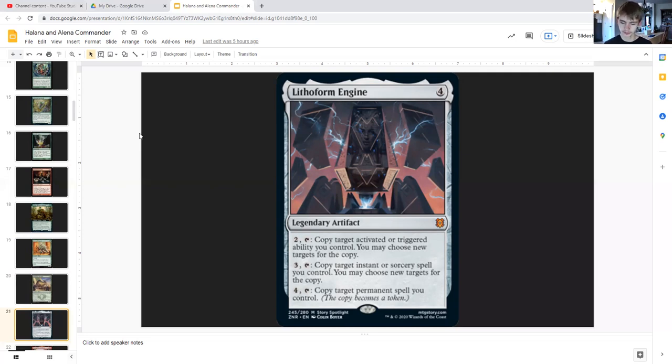For three generic you can also tap it and copy target instant or sorcery spell you control — we are not running much of that in this deck but it could still be handy possibly. For four generic you can tap it and copy target permanent spell you control, the copy becomes a token — so you can double up creatures, at least like one at a time. Pretty cool.